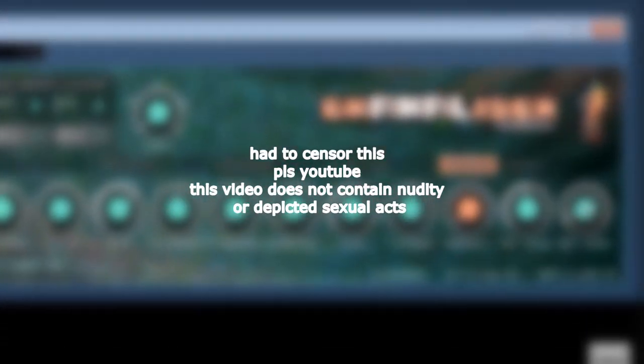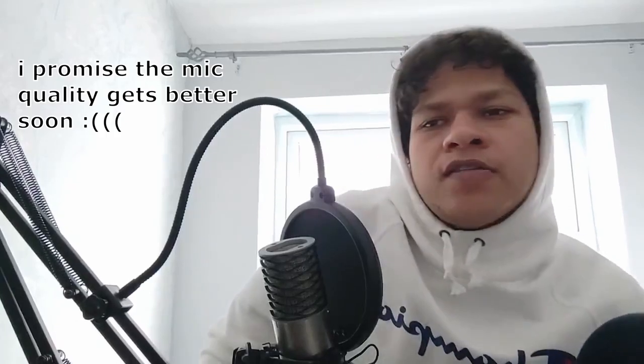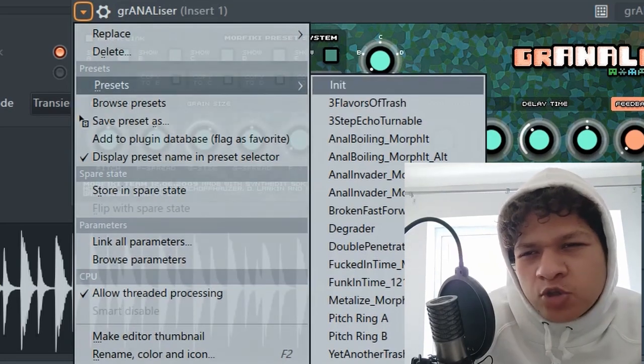The Grain Analyzer is a hybrid granulator and delay plugin that helps you create some experimental sounding effects. From the proud creators of Mass Turbo Talk, Grain Analyzer comes with a lot of unique features. As the name suggests, this plugin has some pretty explicit imagery, so I'd definitely recommend the PG version if needed. Normally I use grain delay on percussion — it kind of adds a bit more texture — but I just feel weird looking at this display. Let's have a look at the presets: 'Three Flavors of Trash.'